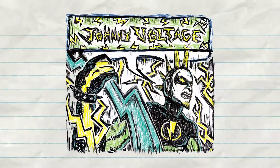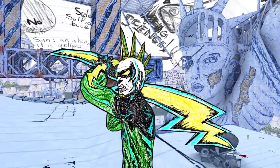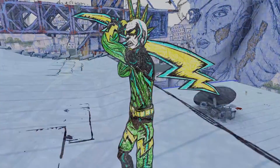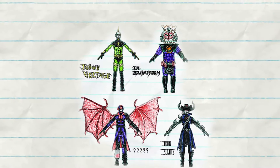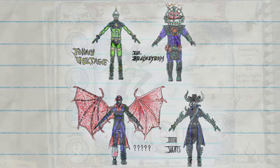We wanted to give you an update of what's happening with Drawn to Death. Johnny Voltage is our giveaway this week. If you play Drawn to Death between today till next Tuesday, you'll get Johnny Voltage for free just for showing up and playing the game. That's our first in the line of sort of superhero skins for all of the characters in the game. We'll be giving out Dr. Brainstorm coming up soon, but Johnny Voltage right now.